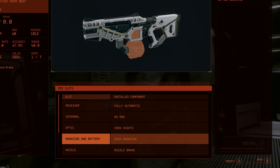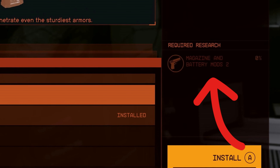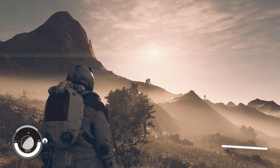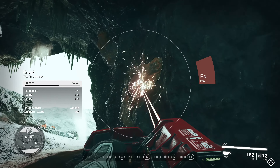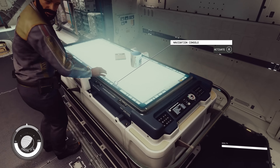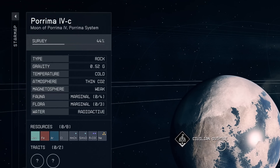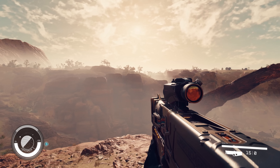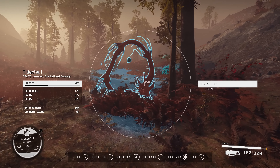As we dip into weapon crafting, you can see a list of mod slots that are currently available. What I love about this is that each slot you hover over highlights on the gun itself. The receiver mod slot allows you to change the type of firing — single shot, semi-automatic, or fully automatic. Internal changes the damage type from ballistic to energy to electromagnetic. Optic covers your iron sights and scopes. And magazine and battery determines how many bullets you have and the reloading speed.